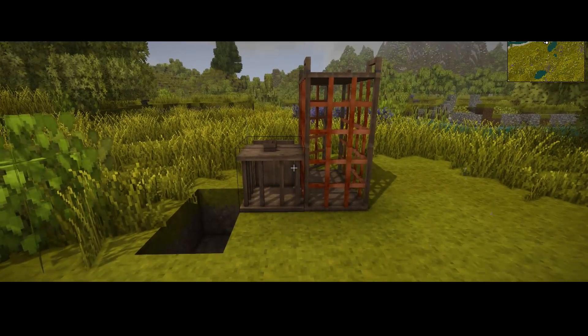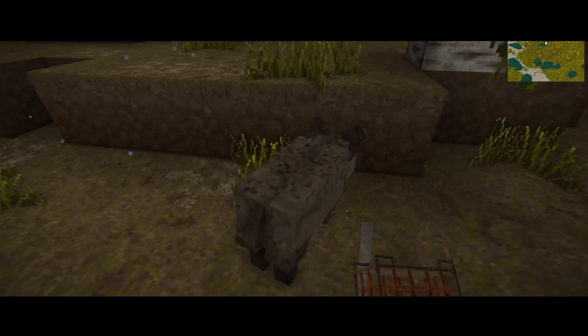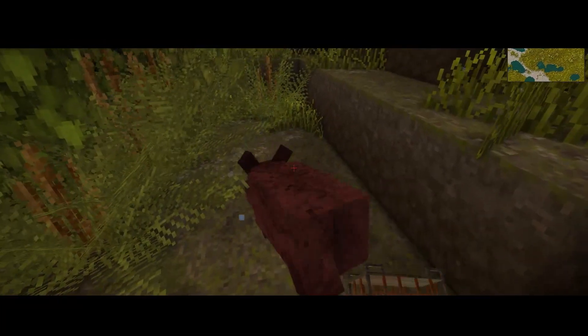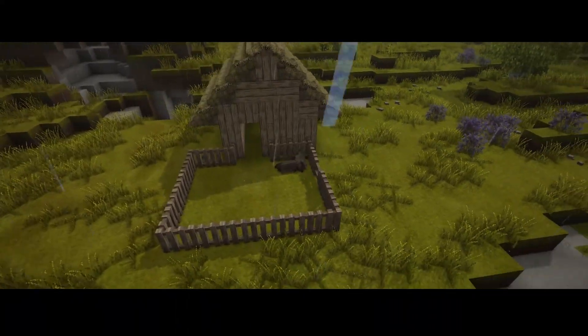Next mod on the list is Cages. The Cages mod allows you to capture animals in cages so you can more easily transport them to your base. You can capture an animal by equipping a cage in your hand, attacking an animal with it until its health is low, and once its health is low enough, it will automatically be put into the cage. Once that's done, bring them to an enclosed area and you have yourself some cattle for your farm!